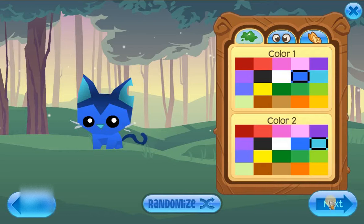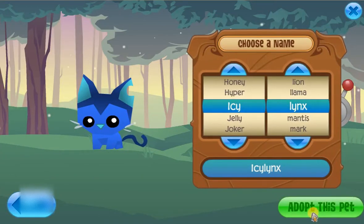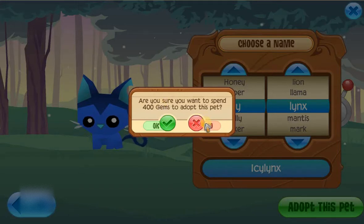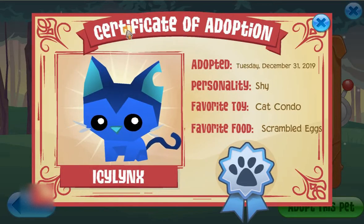To find a name just keep clicking through — you can always do that. I'm going to click back to change it to a blue kitty. I'll call it Icy Links — now it's truly icy. Then click Adopt This Pet — 400 gems. You can say no and reject its poor little soul, or click yes. This is the certificate of adoption — it has your cat's name, when it was adopted, and its personality type. Mine's shy.